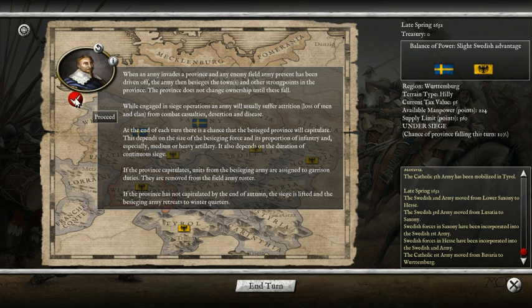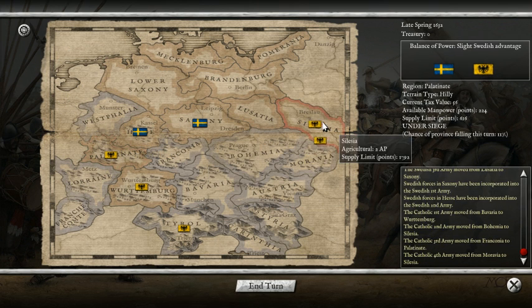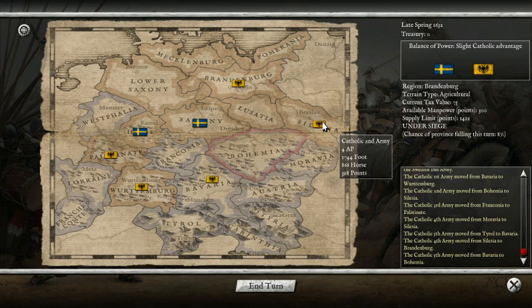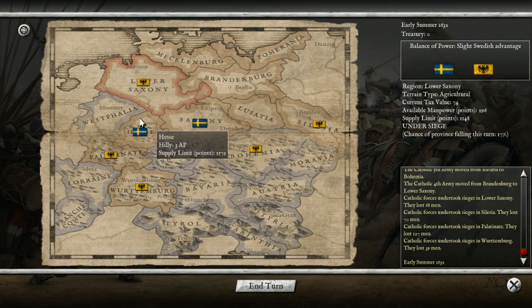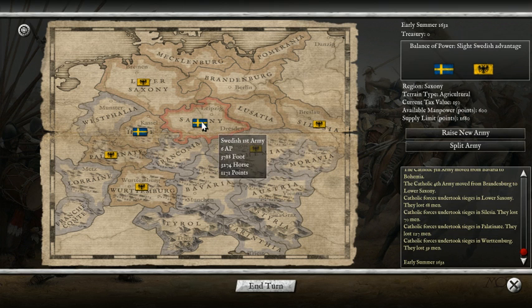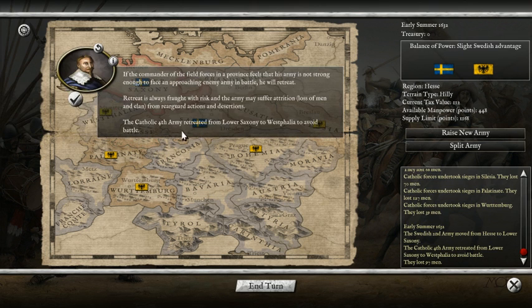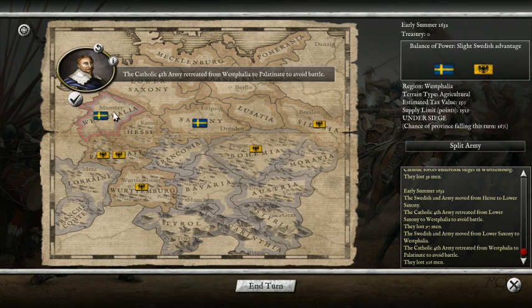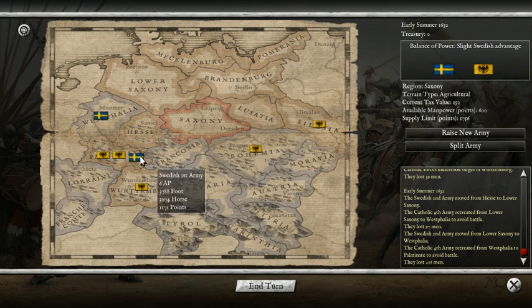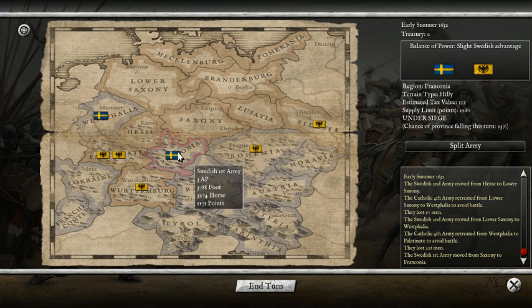It looks like they're going to move into Silesia - don't like that one bit - and also into Brandenburg, moving deep into Northern German territory. That's not good for us. First things first, I want to fight off this guy in Lower Saxony, but that means moving one of my armies all the way back. As you can see, the enemy retreated and we can chase him, but he's just going to run away to the Palatinate. So we're going to keep going on the offensive.